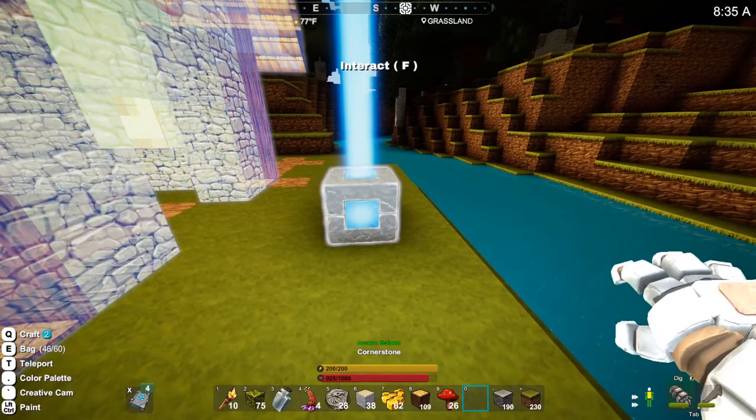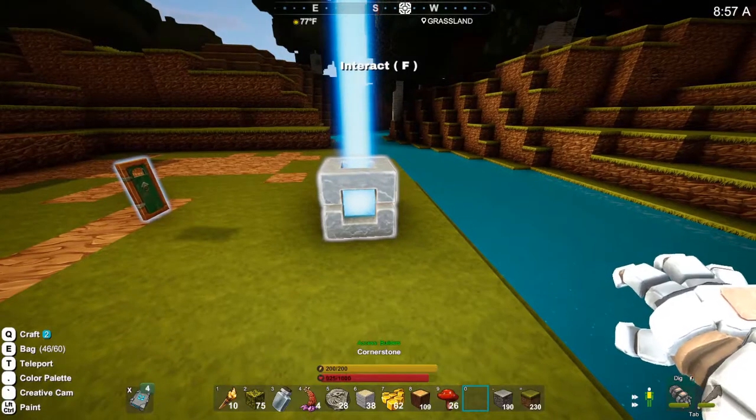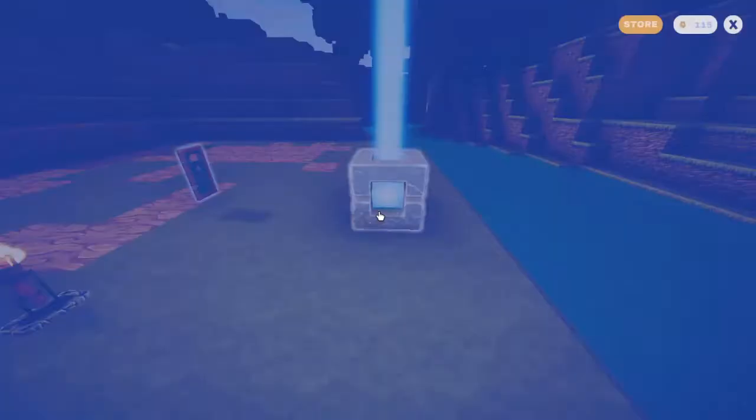So this is where we're going to set the house. You want to interact with the cornerstone and hit F — this shows you the materials you need. You can swap out the materials, which I haven't tried yet, and do some different things that way, but we're just going to gather the materials ourselves.